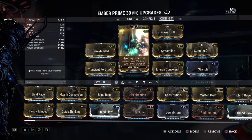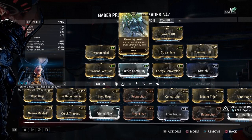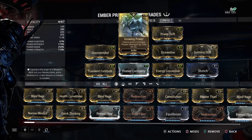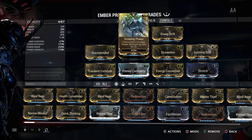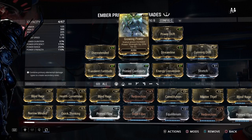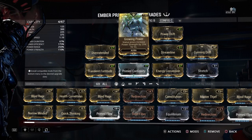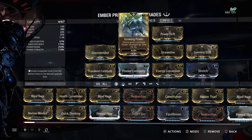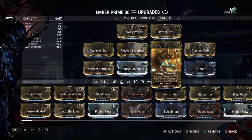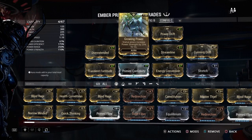Because of having six Formas, we can have no Aura polarity, so you can throw any Aura on there. Especially since we have a lot of new Auras, a lot of different polarities you might want to play around with. It's very nice to have no Aura so you can bring whatever's needed at the time, and you'll really be an excellent addition to the team and everyone will be very happy that you can do all kinds of stuff with your Ember.